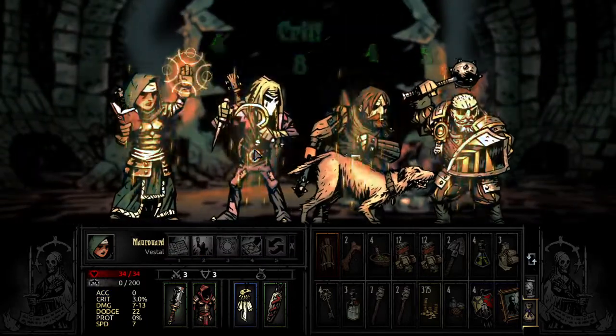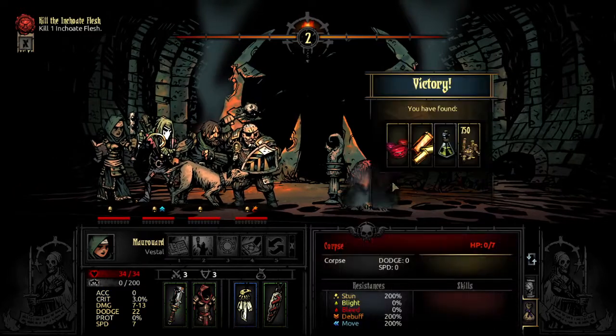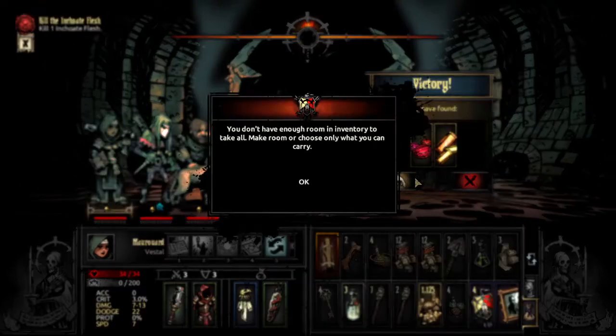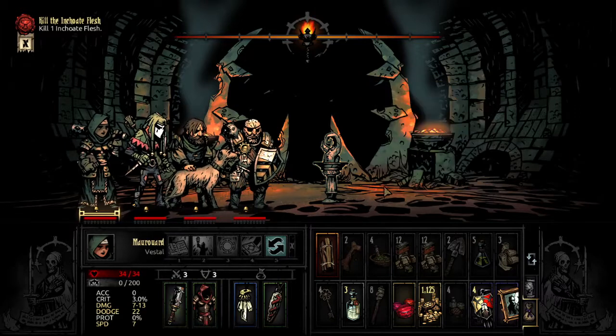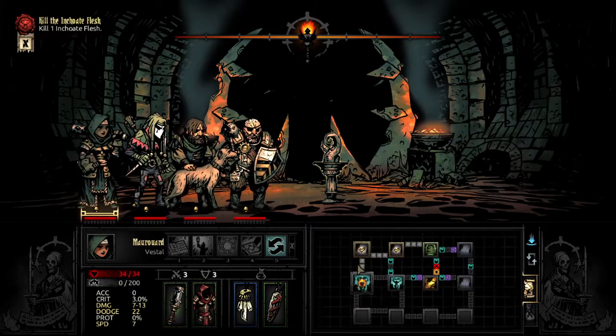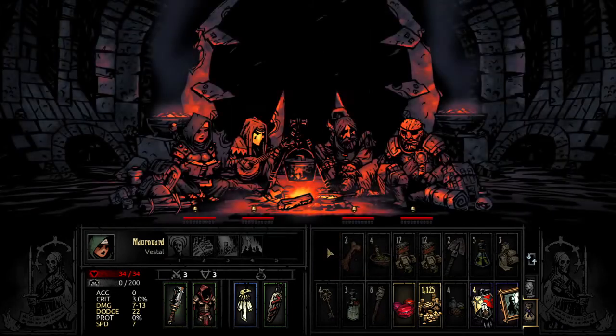Let's just heal up everybody. Keep crit healing — that's fine right now. Doing okay for now. It's a ruby — that's worth a lot of money. We're going to drop that. No scout — unfortunate. I'm going to camp and get rid of some stuff.